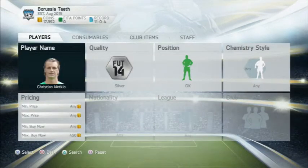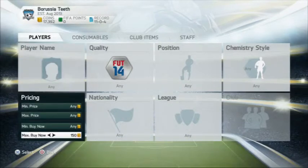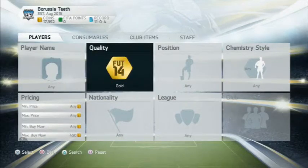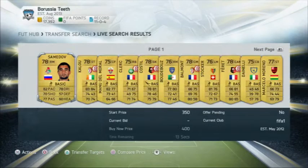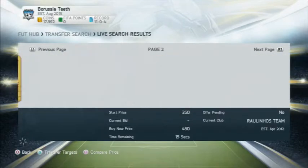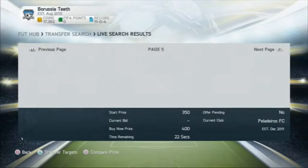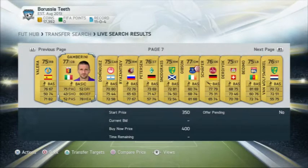We're going through FIFA 14 and it's a squad build series. Each team has a price that might change depending on how well the series goes, but it's going to be 5k teams. So if you've got 11 players for 5k, you get 450 coins maximum price per player, and I pick gold players at 450 coins maximum.